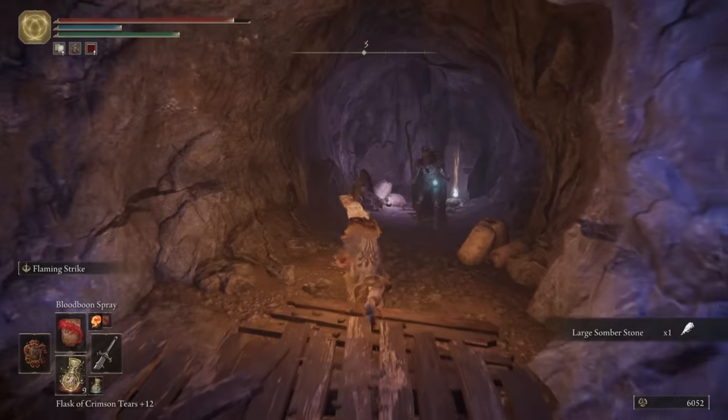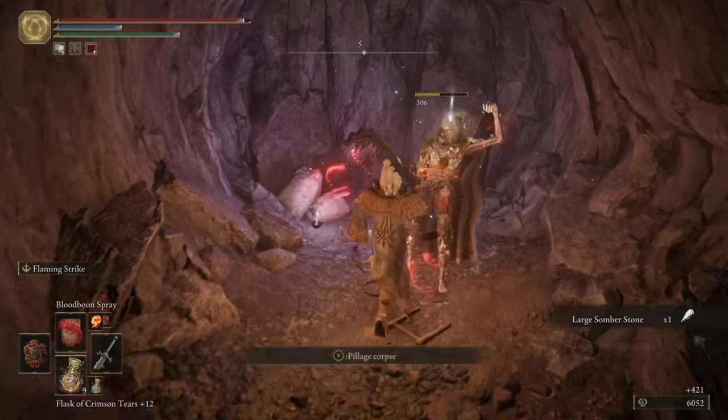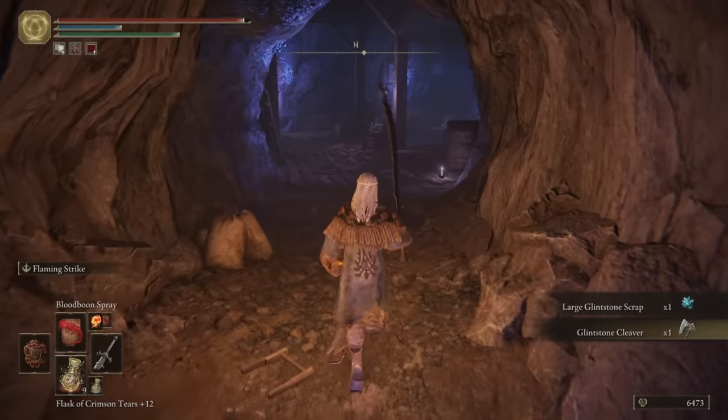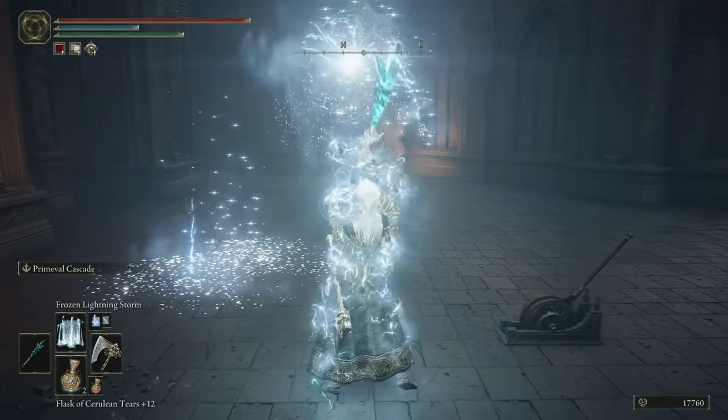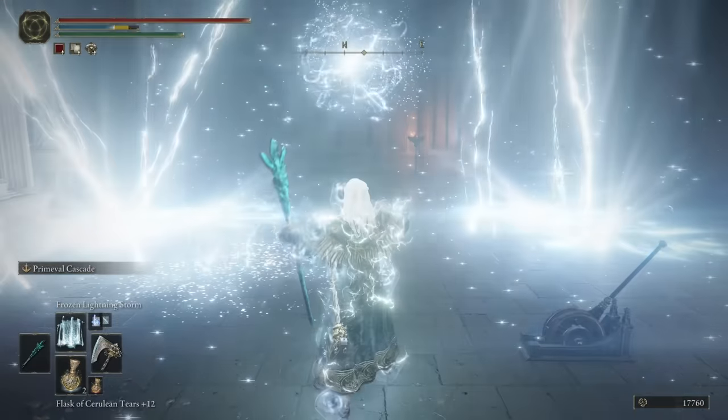I also found a new legendary weapon in a tunnel and decided to give it a shot, saying goodbye once and for all to our blood shenanigans, as I swapped my build to fit the bill and decided to give one more sorcery a try: the Dragonkin Ice stuff. Yeah, that looks cool.